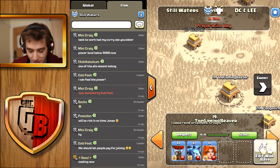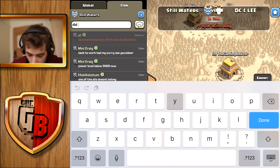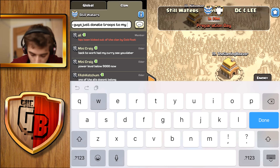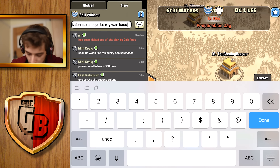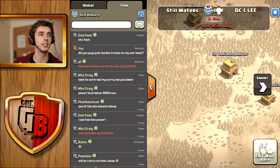Power level below 9000? I can feel the power! So I have these troops to use. Did you guys just donate troops to my clan warbase? If that's how you say it, I don't know — they probably did. So we're gonna cut back in an hour and a half's time when we'll actually do my first ever clan war and see how well it goes.